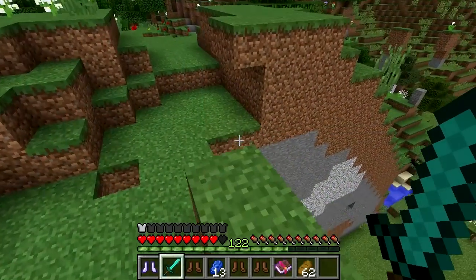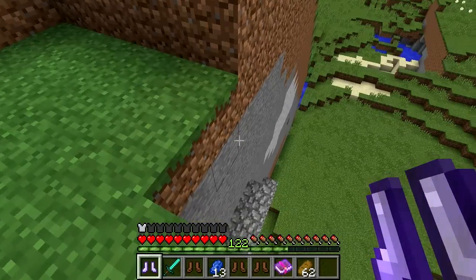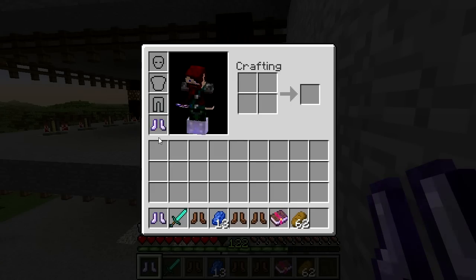You need a way to lessen that fall damage. The Feather Falling Enchantment is one of Minecraft's magical properties, which gives your tools, weapons and armour special effects. In this case, it lessens fall damage. There are four levels of Feather Falling, each lessening the fall damage penalty by increasing amounts.